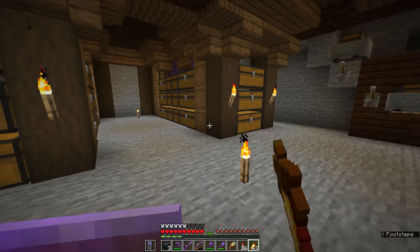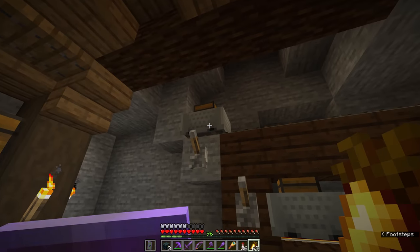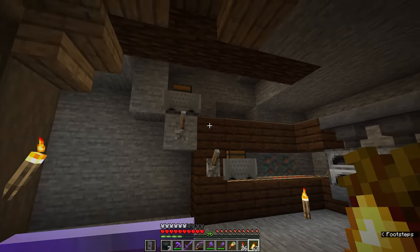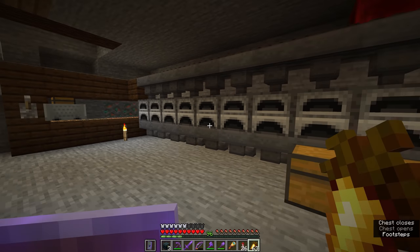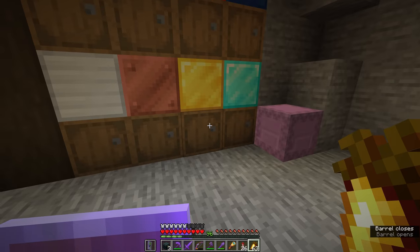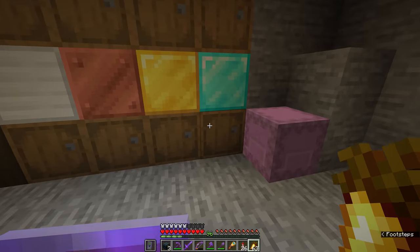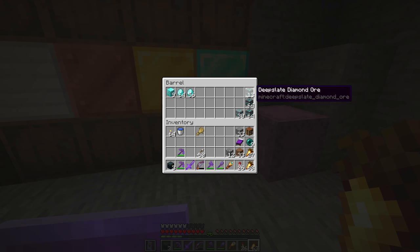Over here we have a super smelter - a 16-furnace auto smelter which was a little more trouble than it was worth, so I swapped the hopper minecart for a regular chest minecart just to make sure we could throw all our items in and smelt a bunch at once without the extra finicky redstone. I've used this to smelt large amounts of copper, glass, and various other things throughout the series. Over here on the left we have our little resource nook where we've got a bunch of mined resources: lots of diamonds, coal, iron, copper, gold. I've even got a decent amount of diamond ore that I haven't bothered fortuning, since once you have netherite tools with mending the only things you really use diamonds for are enchanting tables and jukeboxes.